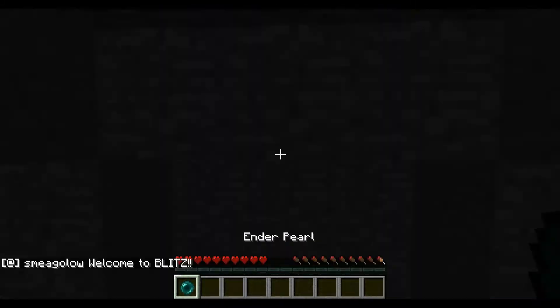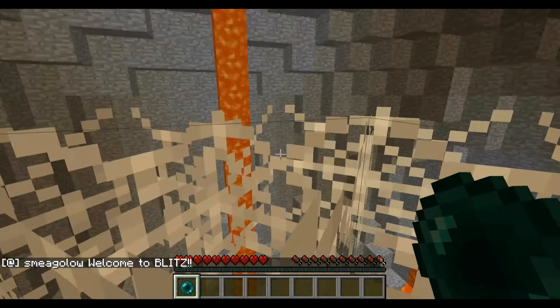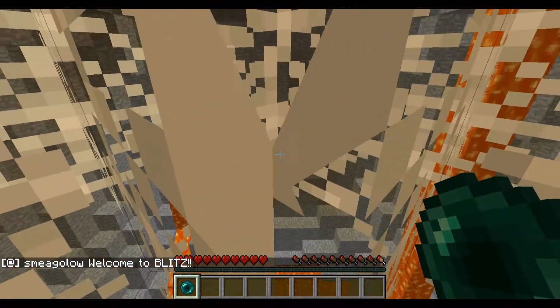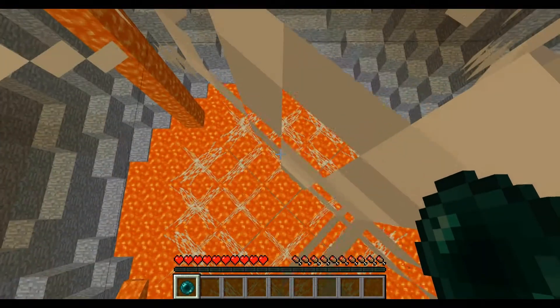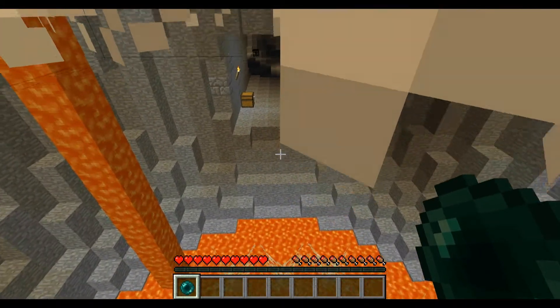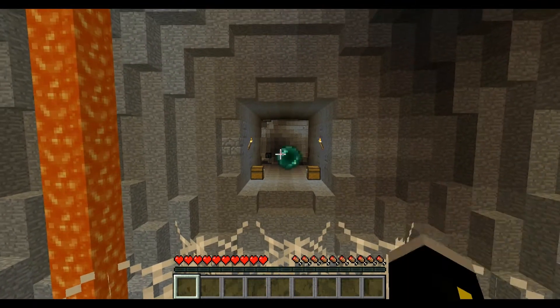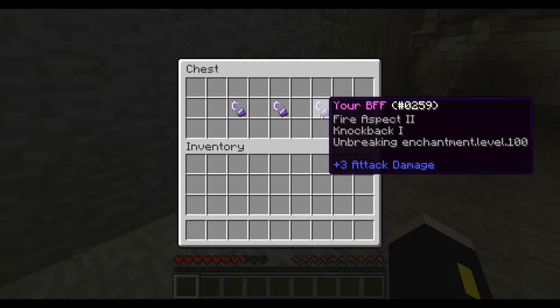Press to start. You get an ender pearl and you're instantly dropped into this sketchy situation. It's just to give a quick introduction. I'm not sure if you can throw ender pearls through cobweb, so I'm just not going to risk it — pretty sure you can't. To get through that cobweb, you throw the ender pearl and you get your BFF.